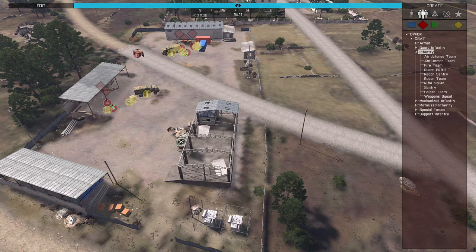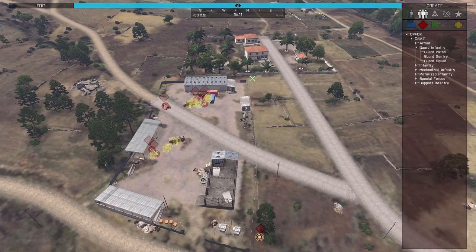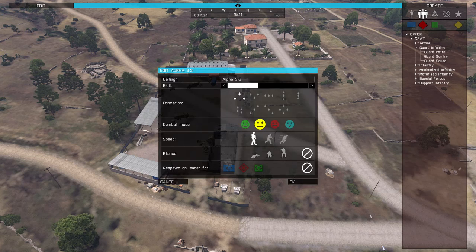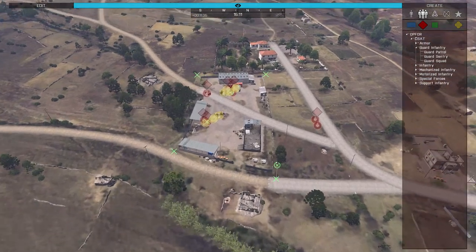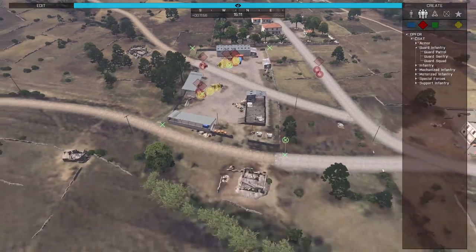We'll throw down a guard sentry - go into guard infantry, throw down a guard sentry, and set up a nice little patrol going around the outline of this town. Really simple, and we get ourselves a nice little sentry. We can put these guys on walk, leave them on cautious since they're a guard sentry, and run them in a straight line formation close together. These dudes are gonna patrol around the town. We haven't put down that many opposing forces, but you have a rotating patrol, an HMG, two officers, and three extra unarmed guys - it looks like a lot is going on.